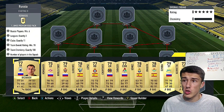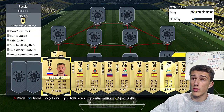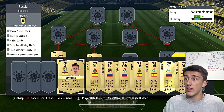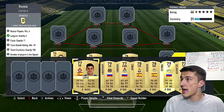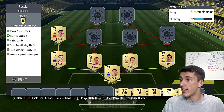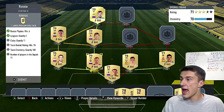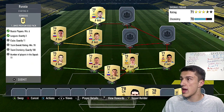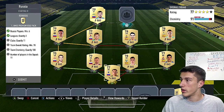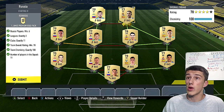We're going with Ryzikov in goal, Kambarov at left back, and the 79 rated Berezutski at center back — note there is a 77 rated Berezutski who is his brother, so make sure you get the 79 rated one. Then Lorente, the 78 rated Spanish center back, and Javi Lopez at right back, 77 rated. Cherishev at left mid, Tarasov at center mid, and Zuba at striker for the Russian side. On the Spanish side, Vicente Gomez at 78 rated center mid, Joaquin at right mid, and Agarete as the striker.